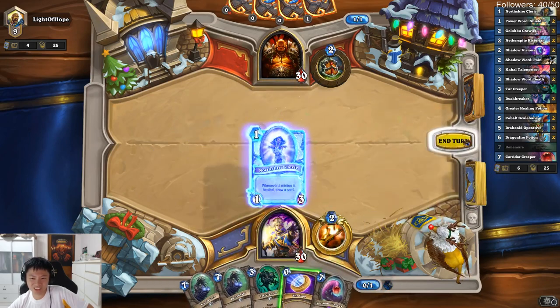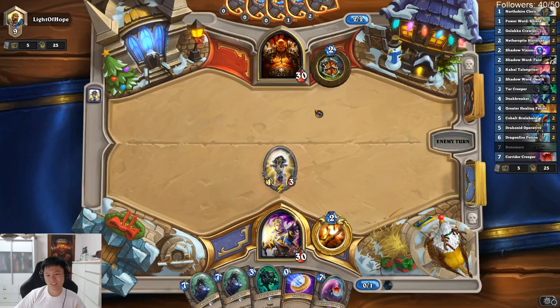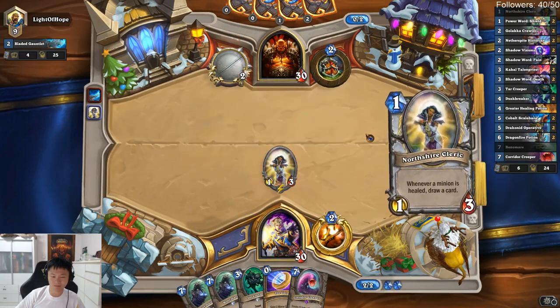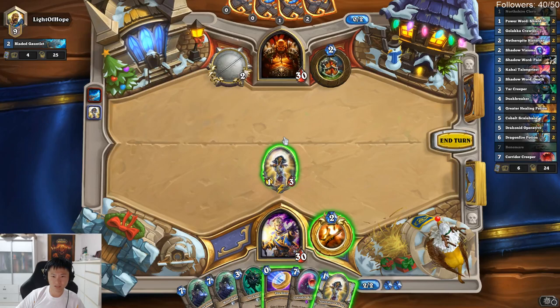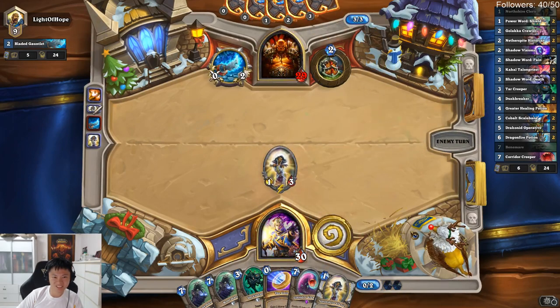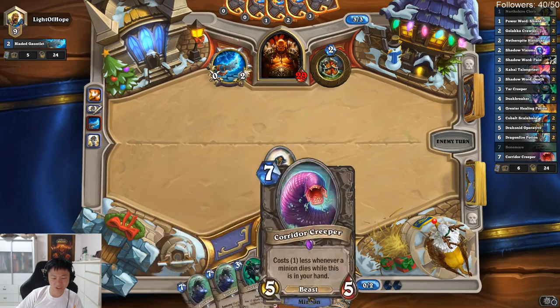Doesn't do anything turn one — probably not Pirate. He can do the Shield Block next turn, and then if I coin this he can kill it. My hand is really bad; I need this coin to help me balance out my curve.